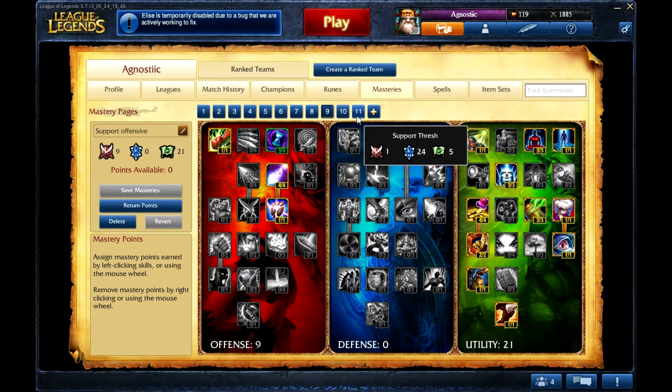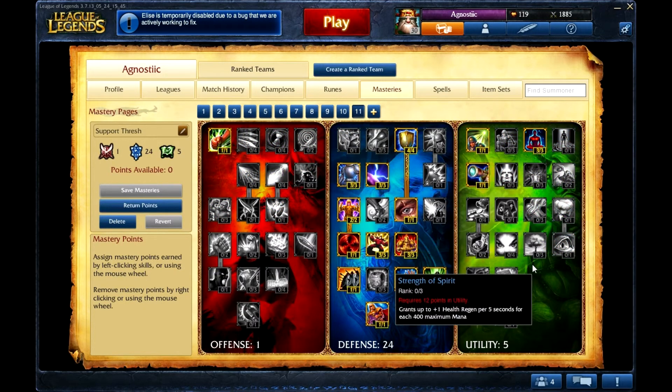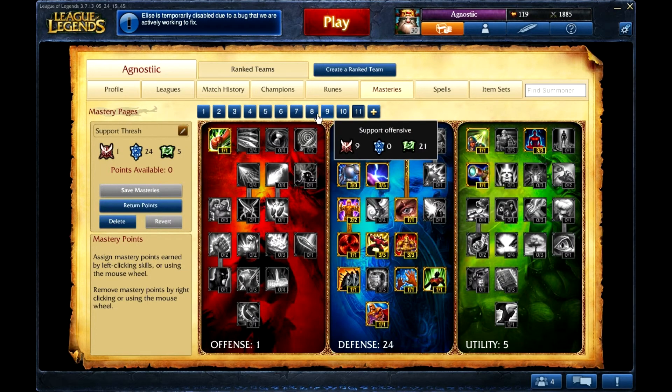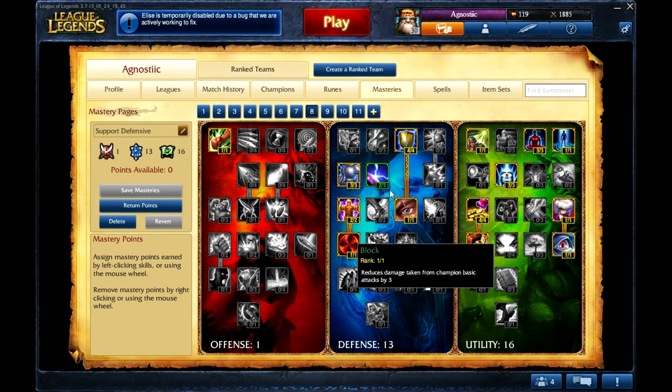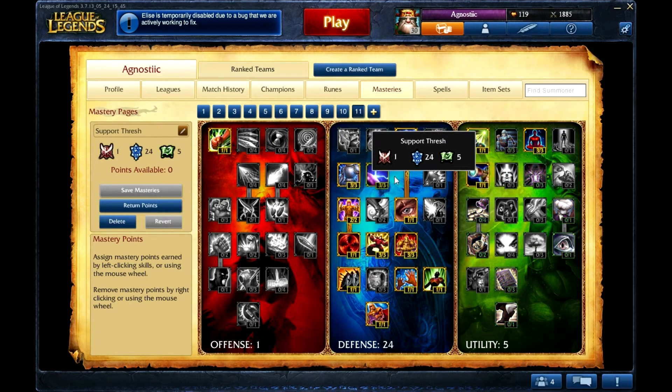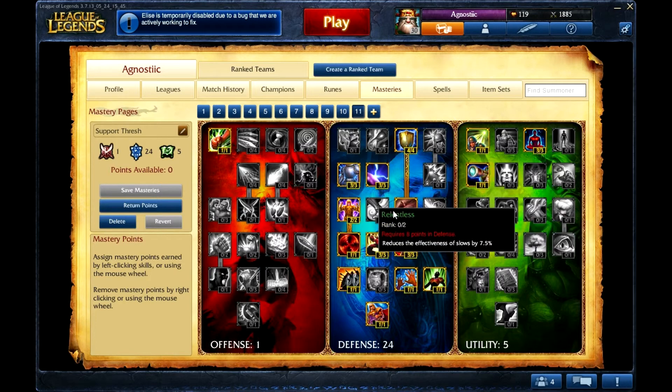Masteries: I'd go 0/21/9, going straight down the defensive tree for more defense. Or you could go the default 13/16 split. But I'd probably go 21/9/0 — it's a really good tanky page, I like that at the moment.